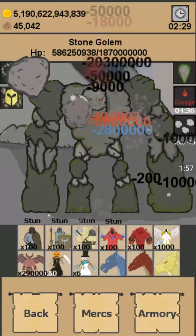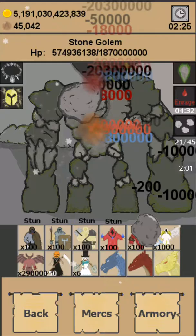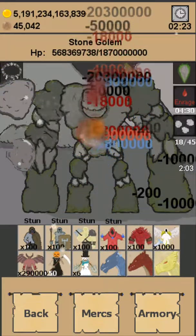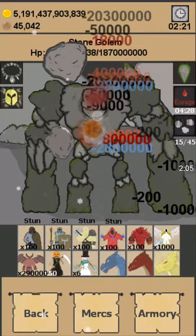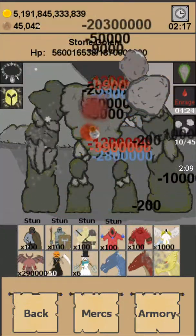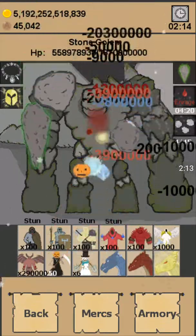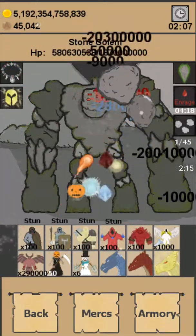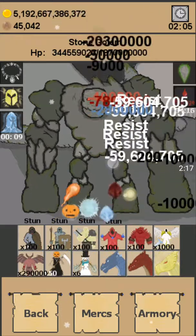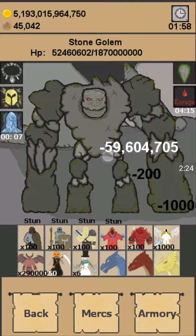I find that at higher Uber levels, the easiest monster to kill is the Stone Golem. After the countdown, the experience gained so far is 4,500.